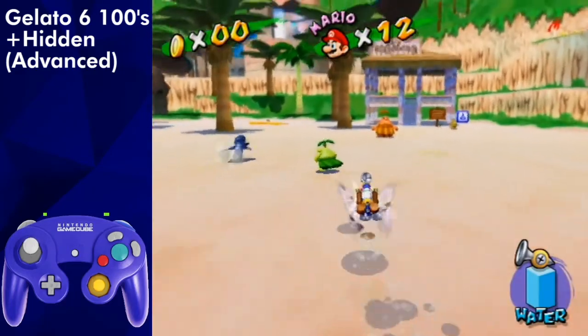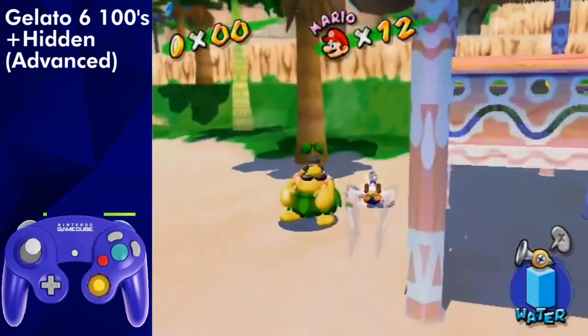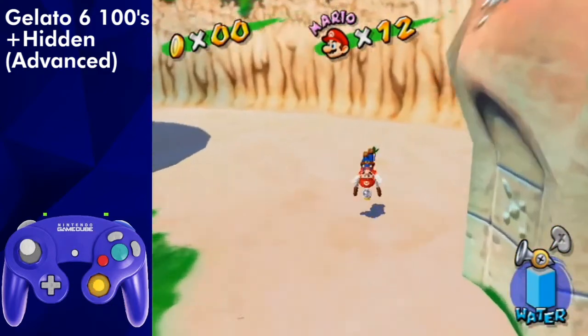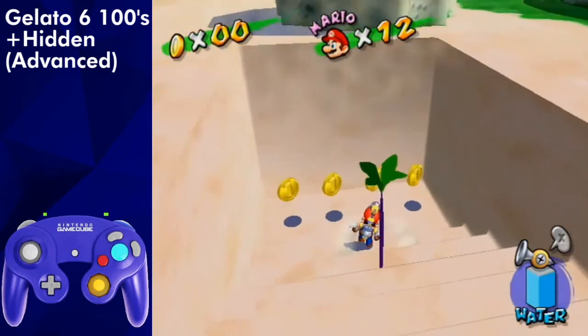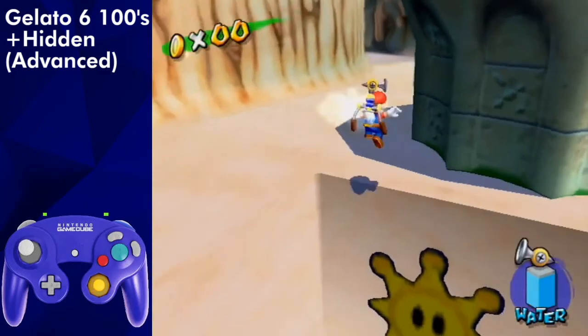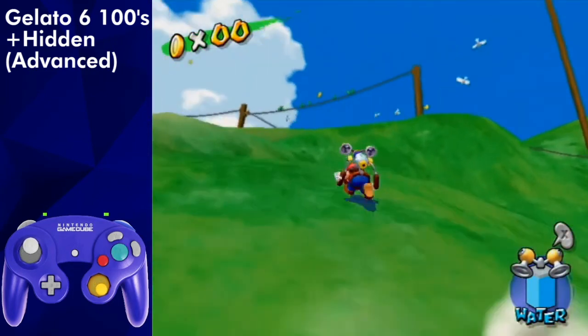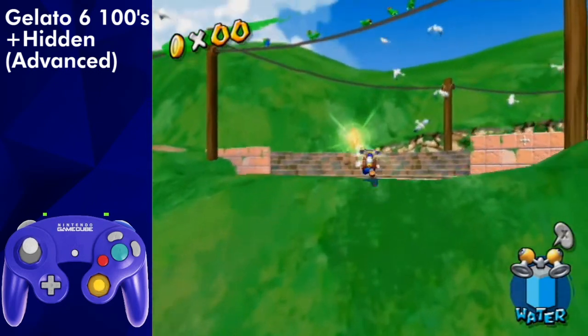For the hidden shine with Gelato 600's route, enter Gelato 7 and waterslide past Shadow Mario. Spin jump and waterslide again to the plant, spam spray it, and spam spray the hidden shine. After the cutscene, slide over and wall jump up to the green slope. If you do a dive rollout off of the edge here, you can run quickly up the slope and get the shine.